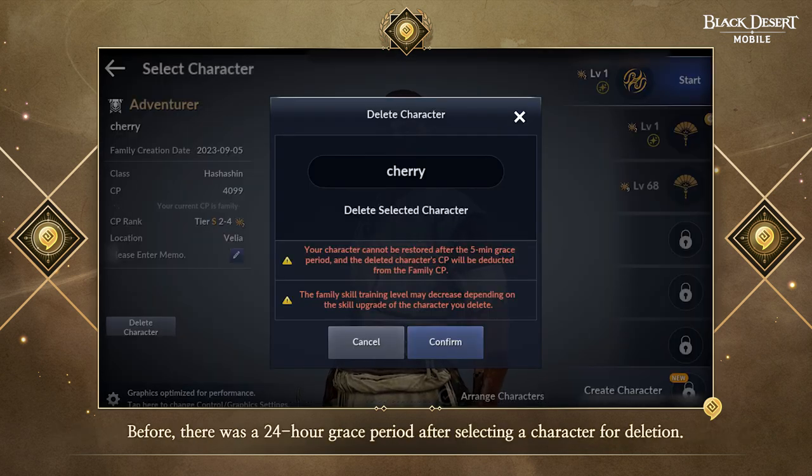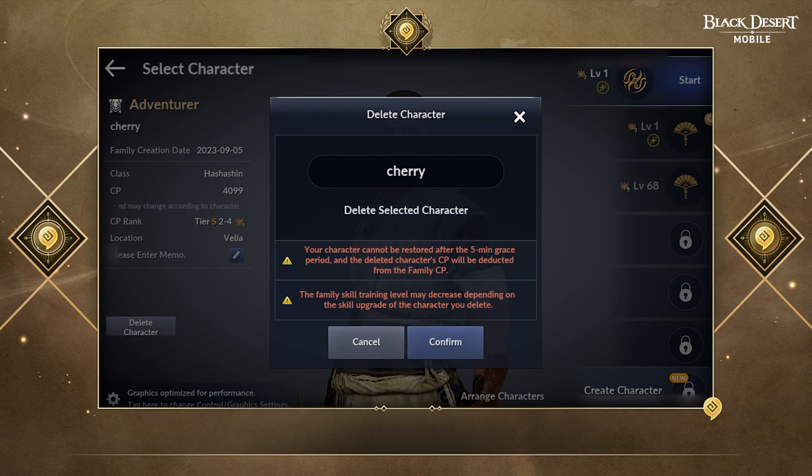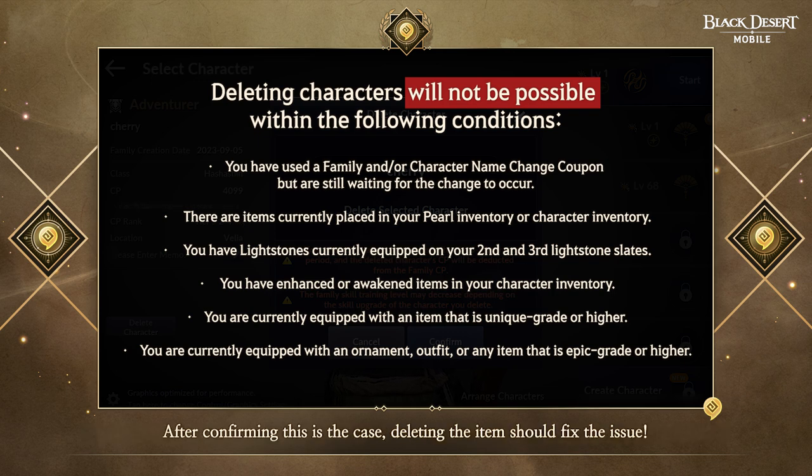Before, there was a 24-hour grace period after selecting a character for deletion. However, this grace period has now been greatly reduced from 24 hours to 5 minutes. Are some adventurers unable to delete their characters? If so, make sure to check if there are any equipped items that are displayed in character info. After confirming this is the case, deleting the item should fix the issue. It can also be the case that you may have forgotten to check if you have any items in the character tab of the purse inventory, so make sure to check this if character deletion doesn't seem to be working.